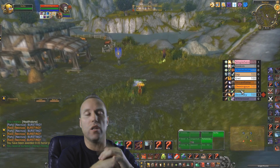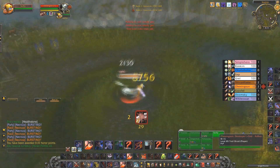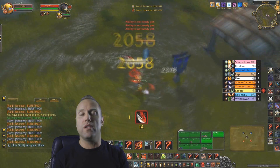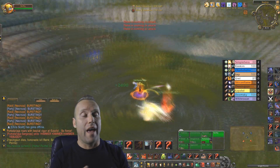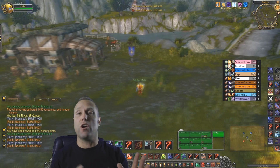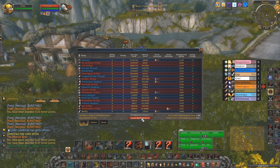Once you get into higher-rated RBG groups you'll notice they're a lot more organized — one person calls out all the targets. The goal is to get your CR as high as you can. The best way to do it is by having the best gear, having the right mods, having an assist macro, and being very quick at assisting. When someone calls out a target, everyone assists instantly and you can blow up a target. It's about being quick and practicing.